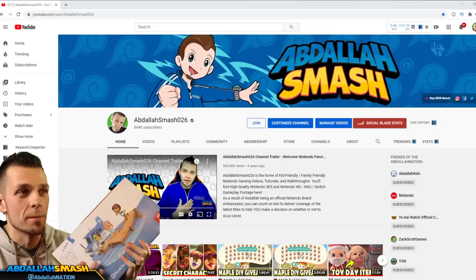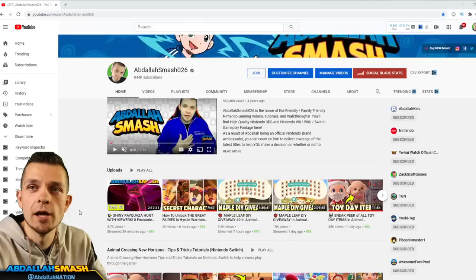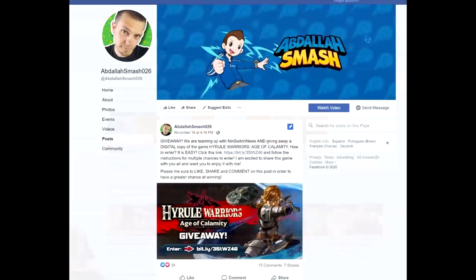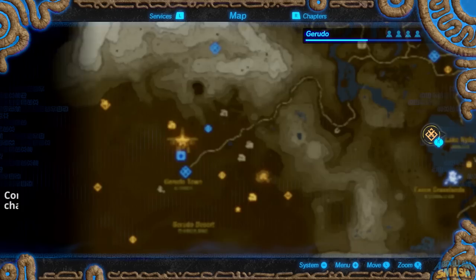If you guys have not already hit that subscribe button, please do so. We are on a rally to get to 1 million subscribers and at 850K we are going to give away a Nintendo Switch. Hit that subscribe button, join us, and take a look at our playlist — we've got tons happening on the channel including a walkthrough and tips and tricks videos. Also, if you want to win a copy of Hyrule Warriors Age of Calamity, visit my Facebook — we've got a little something extra going on over there for you guys.